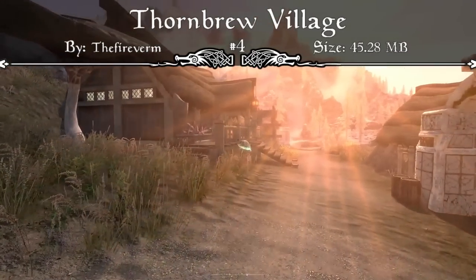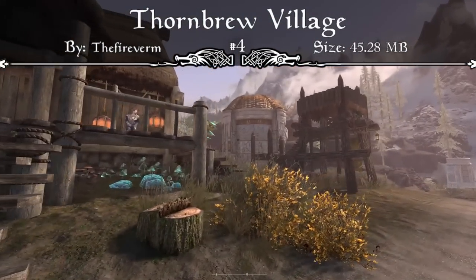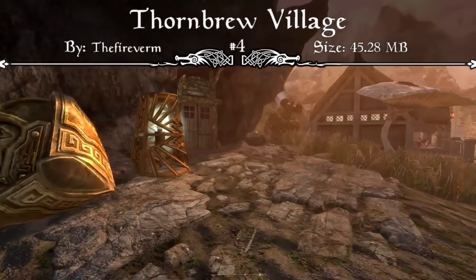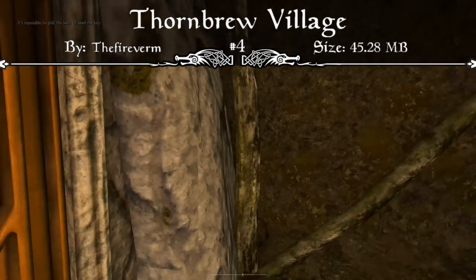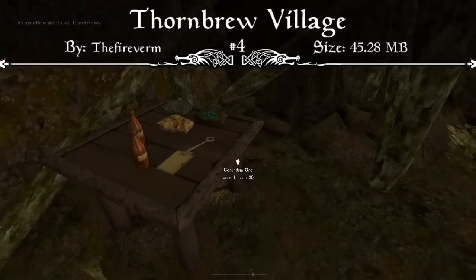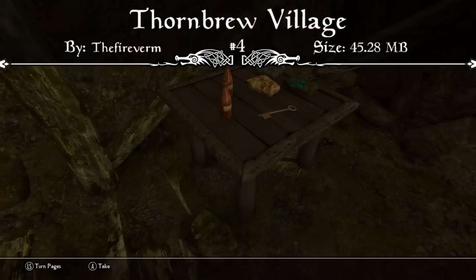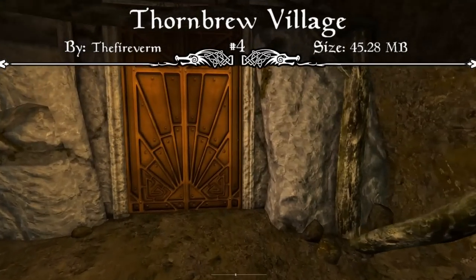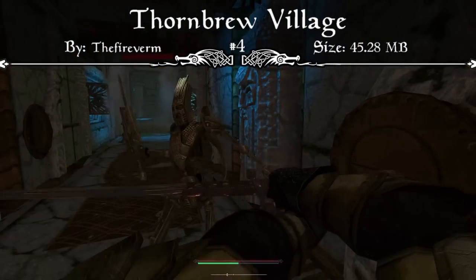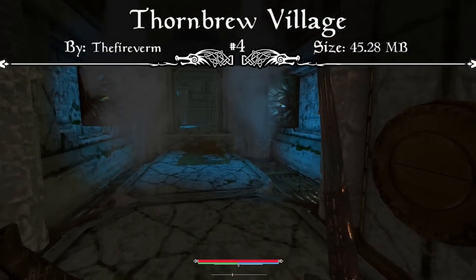Rounding out the NPCs, we have Jerdy who runs the apothecary, Felger who owns Reach Rock Mine and could use help clearing out the Dwemer ruin he accidentally tunneled into, and Maudie, your new horse. There are so many new people to interact with and a brand new village to call home. One thing I really like is the mod comes with its own side quest that isn't marked as a quest, but encourages you to go into Reach Rock Mine, clear it out, and get the new weapons available.